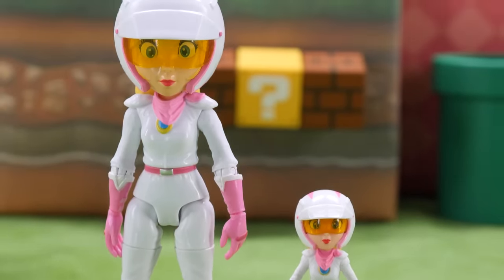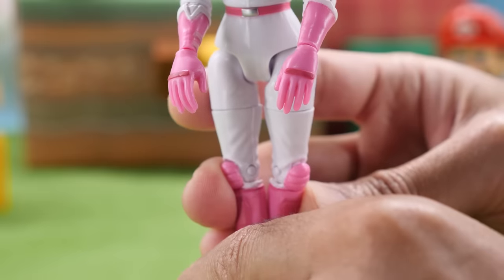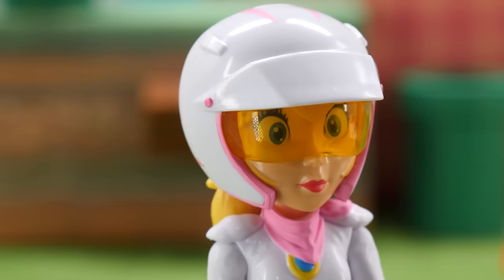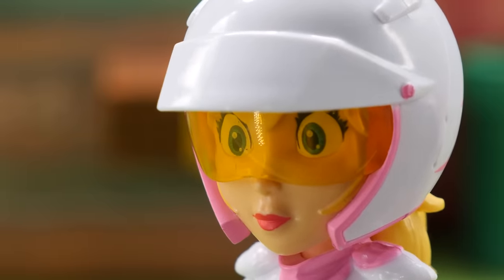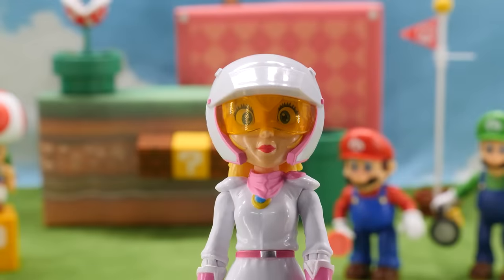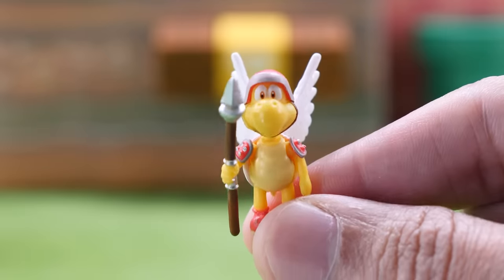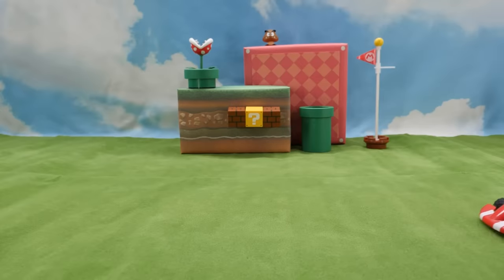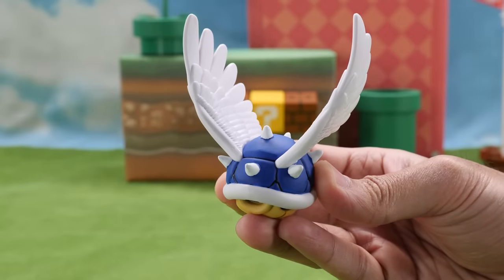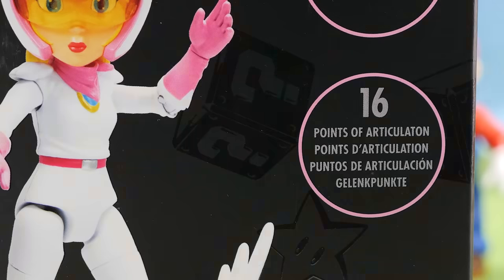Peach looks like a total badass in her signature white and pink biker suit. Her biker suit comes complete with hot pink matching gloves, a waist-cinching belt, and knee-high rider boots. Glam-wise, she's got on strawberry-toned lipstick and smoky black eyelashes, with a matching pink scarf and knee pads. Her hair is tied in a ponytail sticking out the back. The helmet's not removable and, interestingly, this figure doesn't feature those realistic eyes. She comes with the Blue Shell — just looking at this weapon of mass destruction terrifies me.